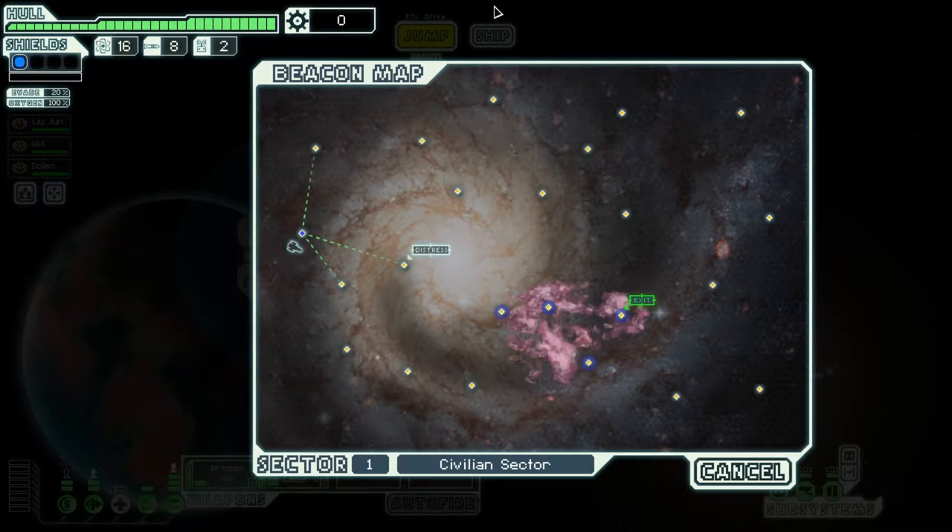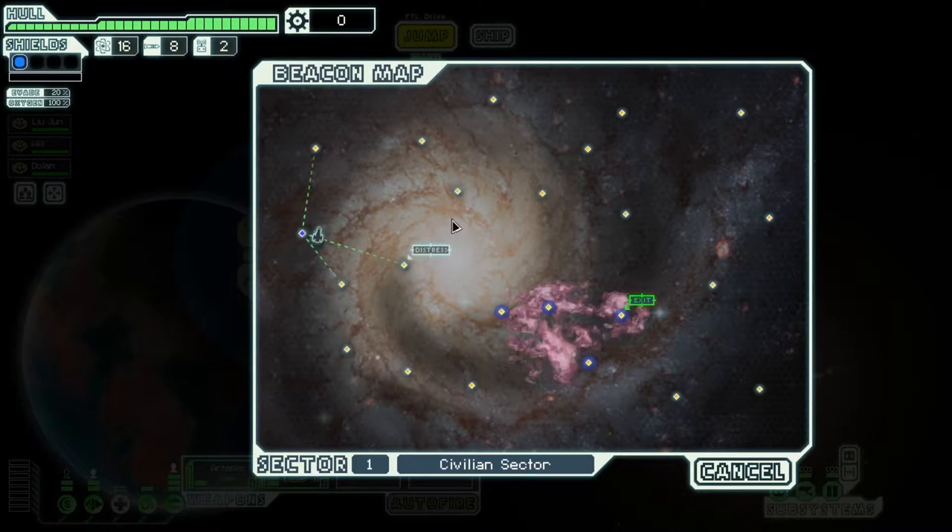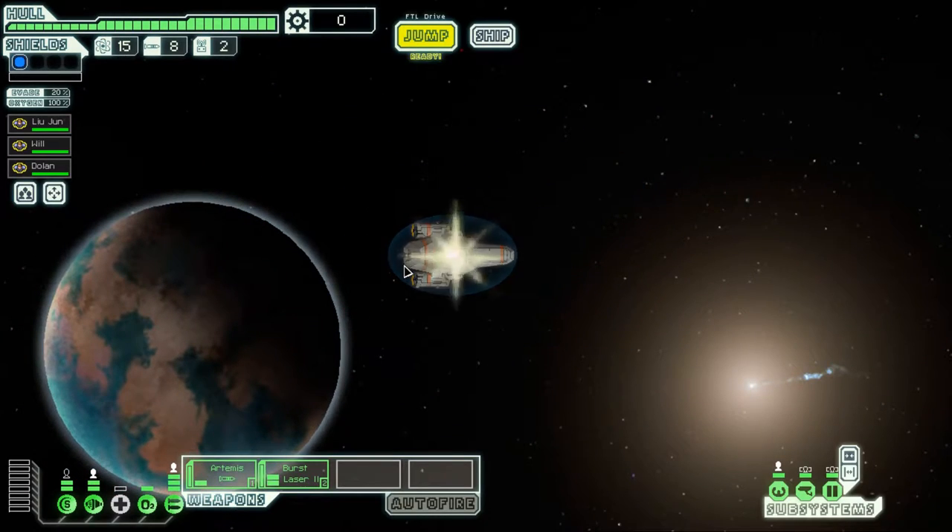Looking at the beacon map, we have the exit in the nebula, a distress beacon, and two beacons with no identifiers. Usually distress beacons have something guaranteed; an unmarked beacon might have something or it might have nothing. We have to make it to the exit alive and before the rebels get there. The greatest indicator of success in FTL is how many beacons you can get to — the more beacons, the more rewards. Let's start by jumping to the distress beacon.